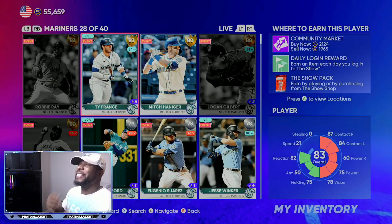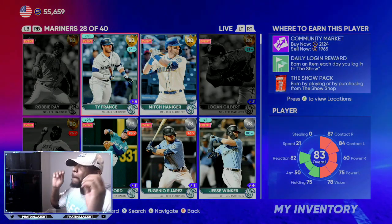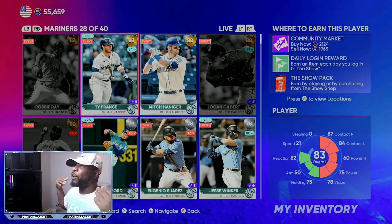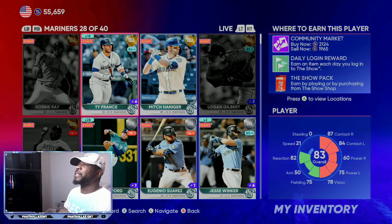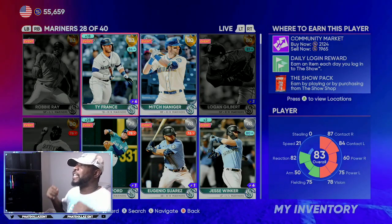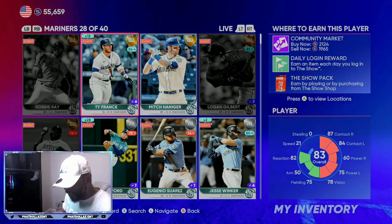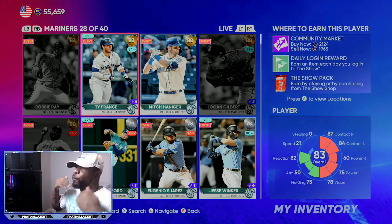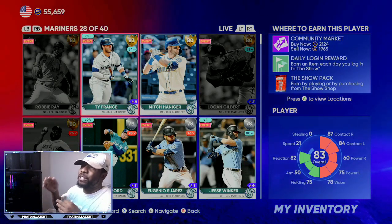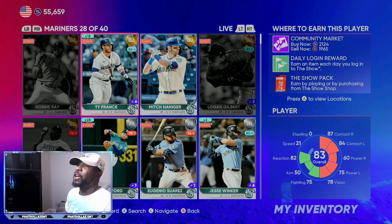We've been talking about Ty France for the longest time — he did get an upgrade last roster update and he's still been batting just as good. I have 18 of these and I'm going to try to get 10 more over the next 48 hours. You can put in an order right now at 1,960 stubs. Whether he gets bumped up one or two, your orders will come through in the first 24 to 48 hours, and even if he goes diamond you'd be getting these cards for 1,900 stubs. The 83 overall Ty France is batting .320 on the year with four doubles, five home runs, and 23 RBIs — one of the top players on the Mariners.